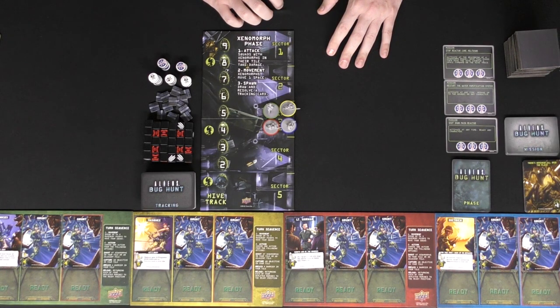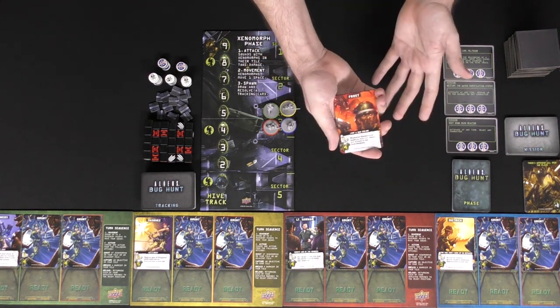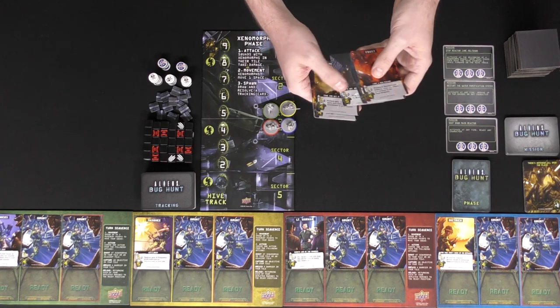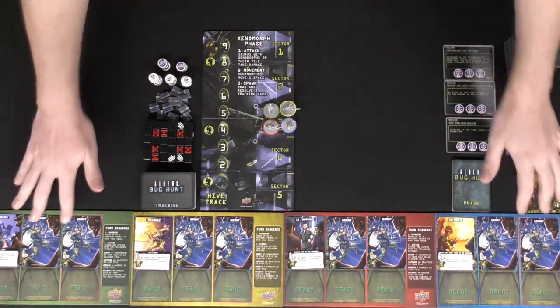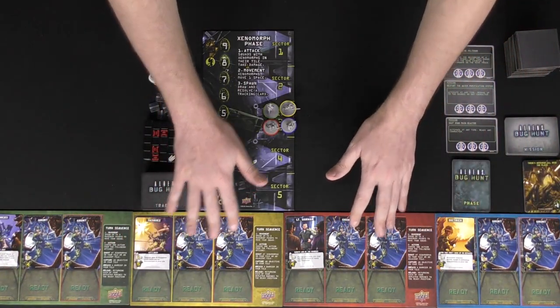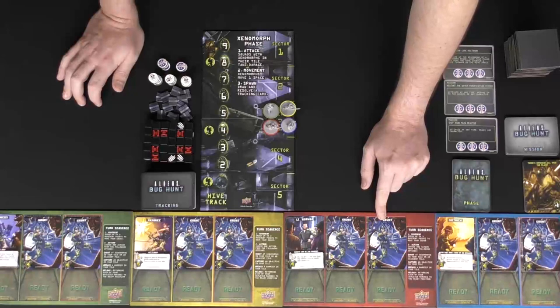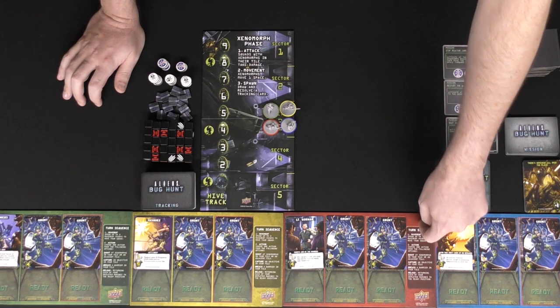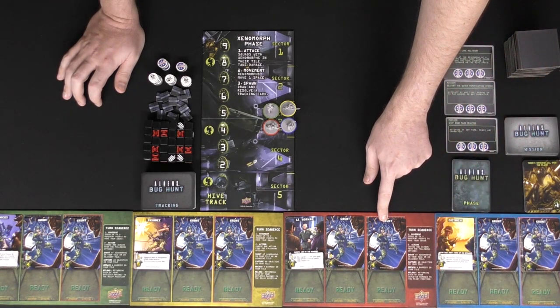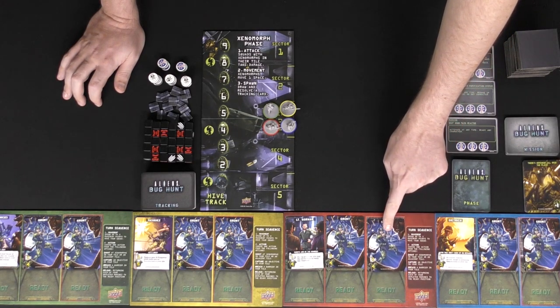Go ahead and first deal out the character cards. There's a ton of different named characters, and everybody's going to get one of them. Some of them will actually allow you to get two — like Ripley is going to let you get an additional named character along with herself. Then you're going to give everybody else two grunts and put them in this order. This guy here is going to take the first brunt of damage, then this one, then this one. It's also going to have the player board with the sequence and whether your character is ready or depleted.